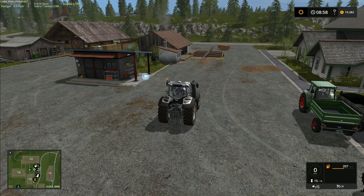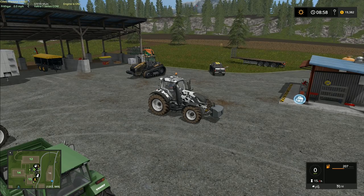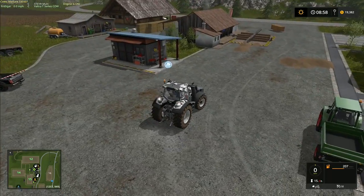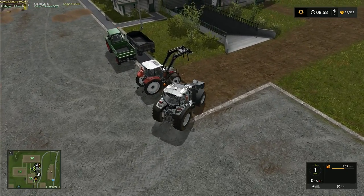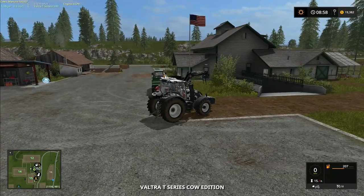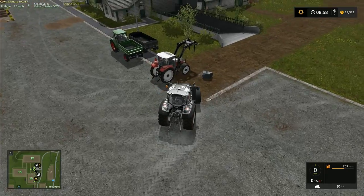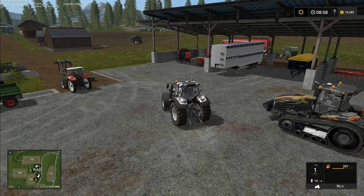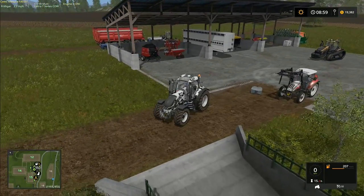I'm going to take the Valtra and carry both the tree planters on it up to the top. This tractor here is going to carry the weight. We're going to need to move and carry the pallets of poplar saplings up to the tree planters. I'd like to take three pallets up there and then change the setting for the hired help so they can handle the rest.